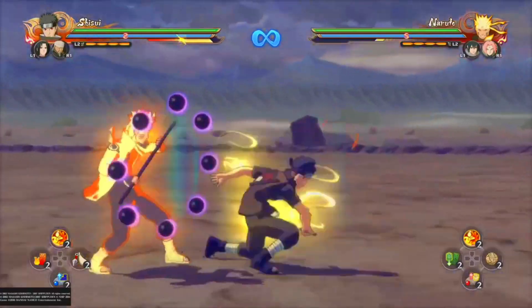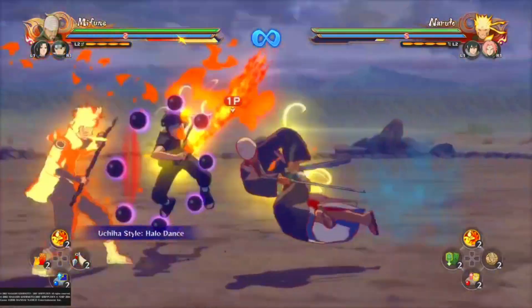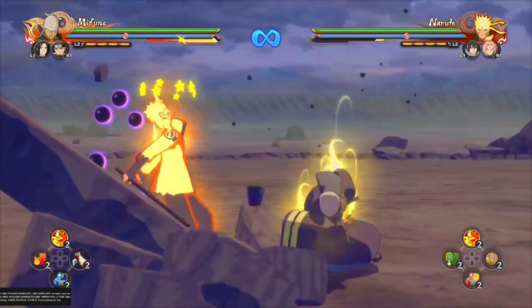Next up is his up combo dash Jutsu Buffer off the guard, and then continue into a combo string.